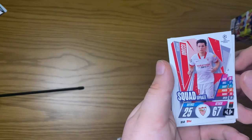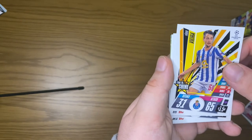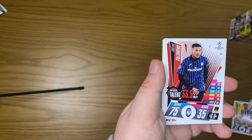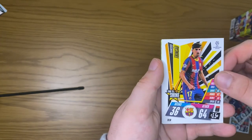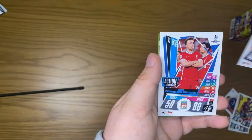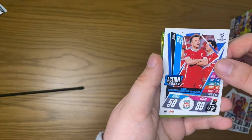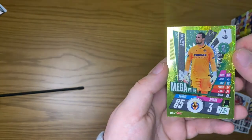Three packs left! We start off with Idrissi, a Vieira Time to Shine, a top speed talent, Trincao Time to Shine, Pedro squad update, Shotar action highlights, and Asensio mega value.